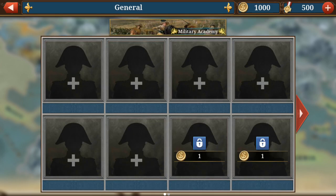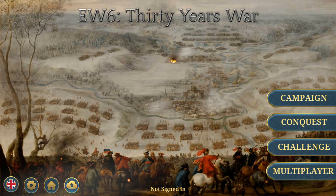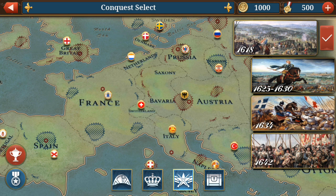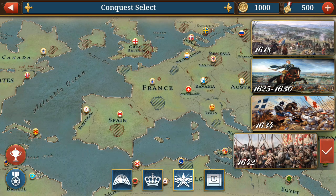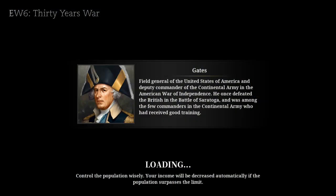You've got these European generals during the 30 Years War — Ferdinand the Second, James the Sixth, and all of that. The conquest is the main point — it's the 30 Years War, going from 1618 all the way to 1642. 1618 is the beginning of the 30 Years War.